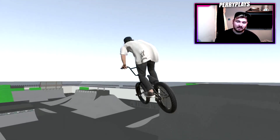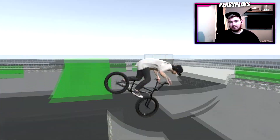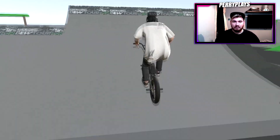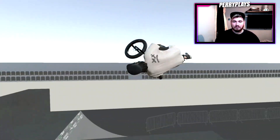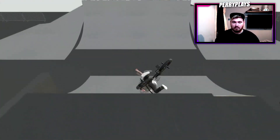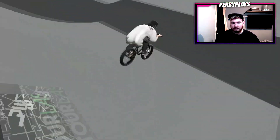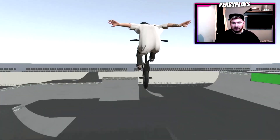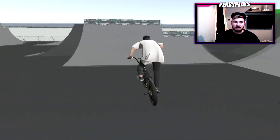Let's try to drop in here and get a little line going. Nice little drop in, I like this hip — it's actually really fun. Three down with the bar, oh a bit of a case. Can we keep it going? Over the box, oh a bit of a case, it was close. Let's try one more time — three down with the bar over the hip, not too shabby. Do a little table air, see if we can get over this — oh we got it! No way, that's fresh.